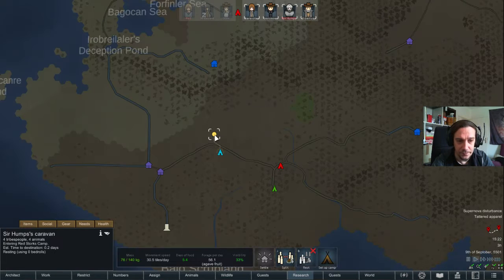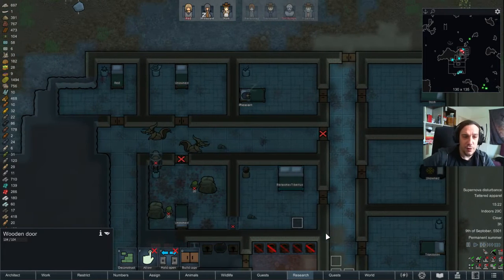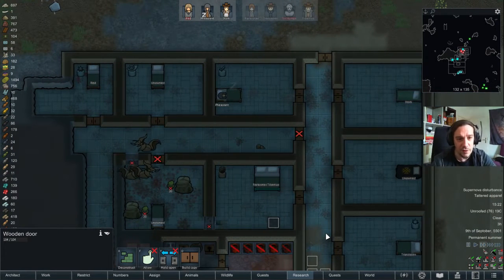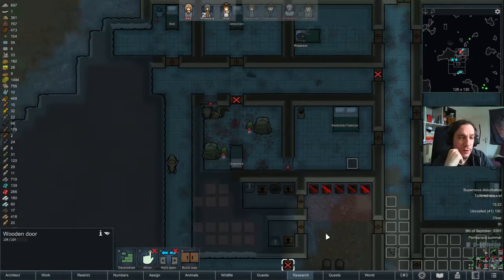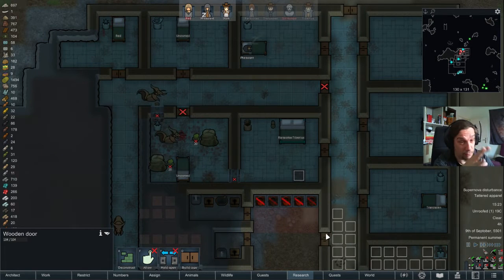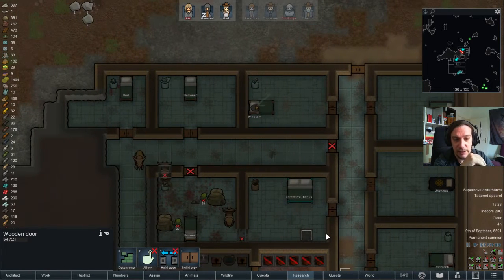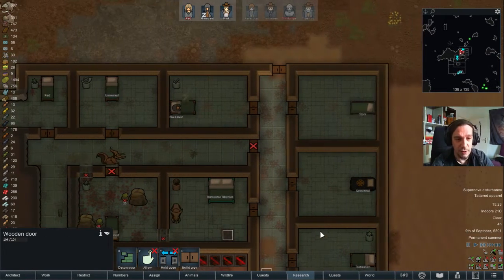Humps and his people will be back in a few hours, so we can take care of these guys. I'm just very careful, because the moment they start digging at Feasant's wall, I really need to react immediately or things will get really horrible. It's quite random when an infestation starts to dig or not.